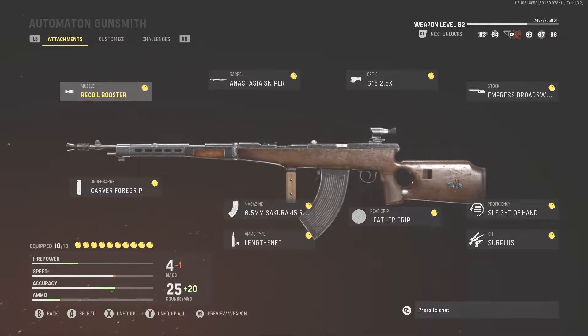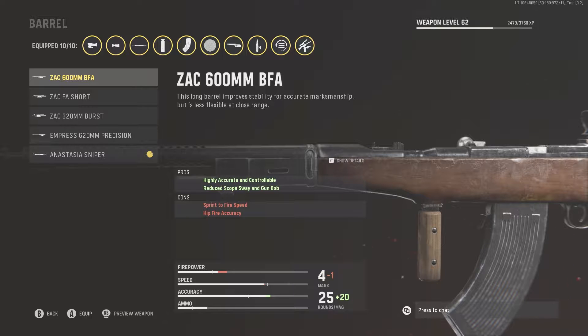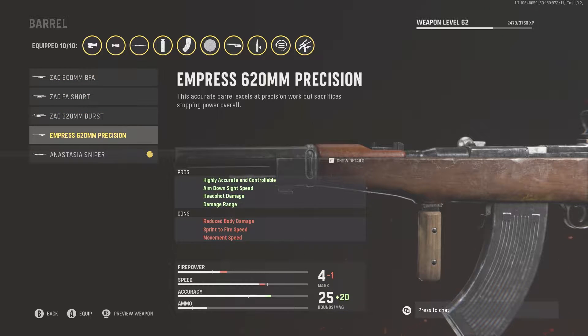I've got the recoil booster, the carver foregrip, the Anastasia sniper barrel, the 2.5x optic, the Impressive Broadsword stock, Sleight of Hand as my proficiency, Surplus as the kit, the leather grip, and the 6.5 millimeter 45-round mags, as well as Lengthened for the ammo type. If I didn't have some of these unlocked, this barrel is the last one you unlock, so before that you can definitely try the 600 millimeter BFA barrel — very, very good, makes it very accurate.